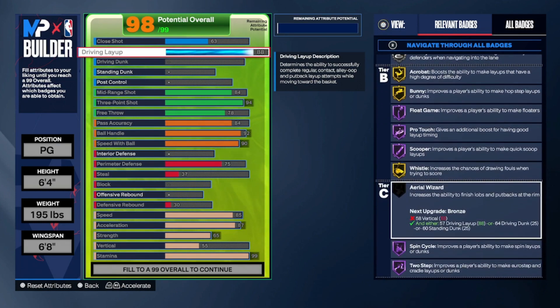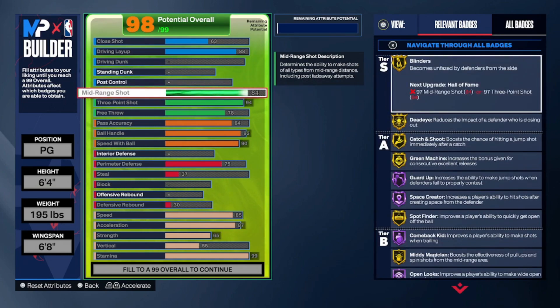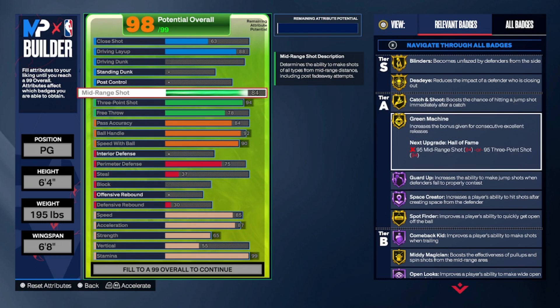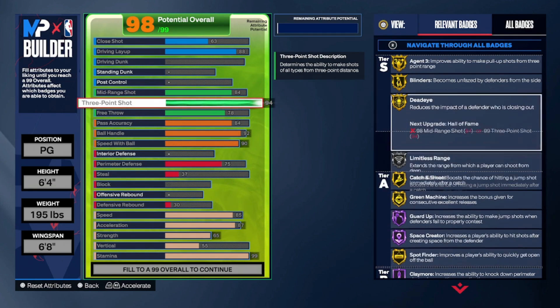Now some of the other badges we didn't talk about much: we do get Blinders on Gold, Deadeye on Gold, Catch and Shoot on Gold, Green Machine on Gold. We get a lot of shooting badges on this build. Open Looks on Hall of Fame is gonna be just something disgusting. And Spot Finder — if you don't know how to use Spot Finder, I highly suggest you get into the practice facility. Go play some MyCareer, learn to tap R2 when you're off ball, or RT. Get that speed boost — it's almost like an instant open.